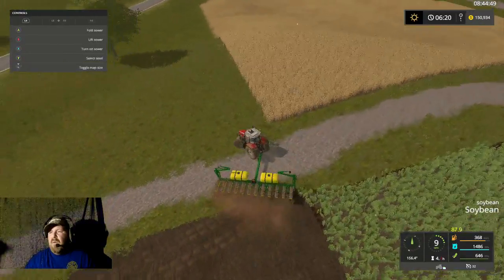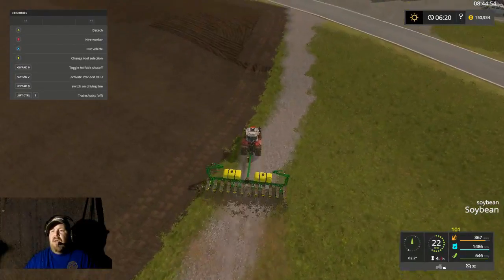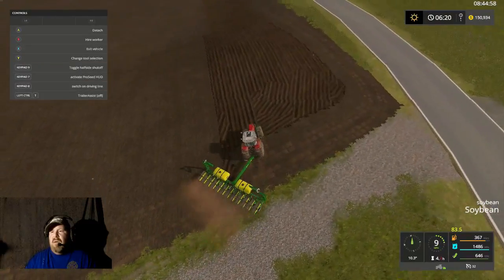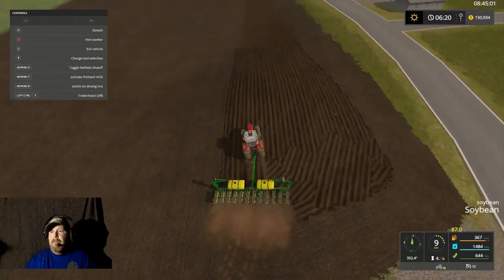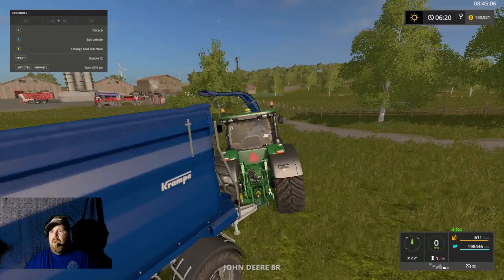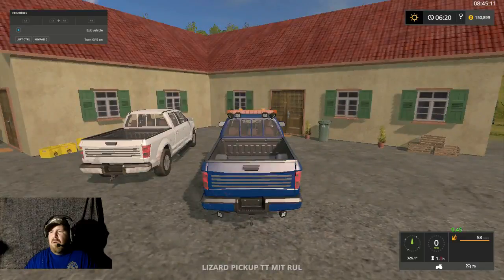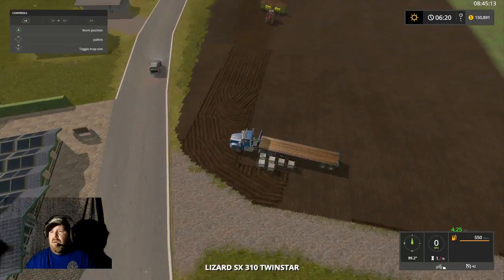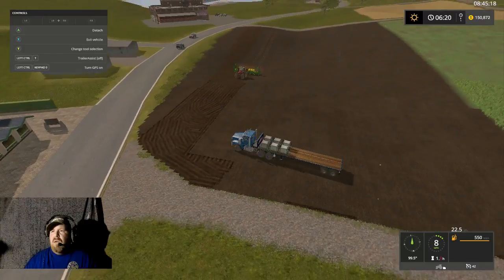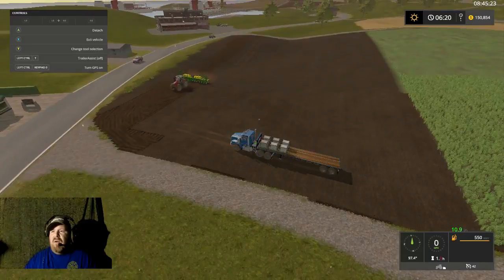I was checking to see — it's not supposed to use seed unless it's actually putting it in the ground and it works pretty good. Work position — yay! We'll get this stuff out of his way, we're going to leave the truck here and have it follow the planner.